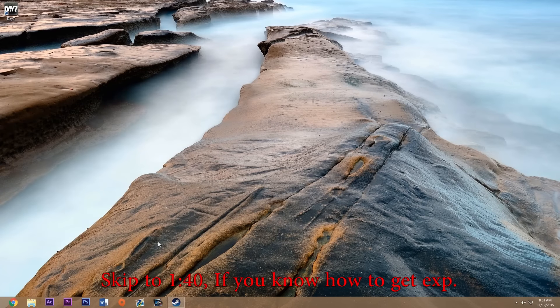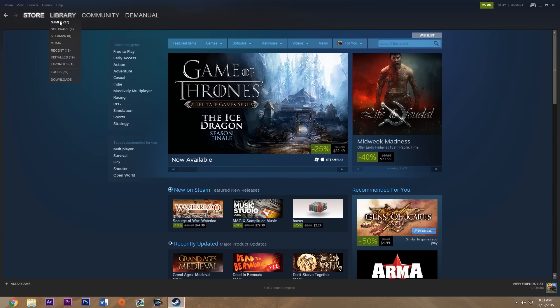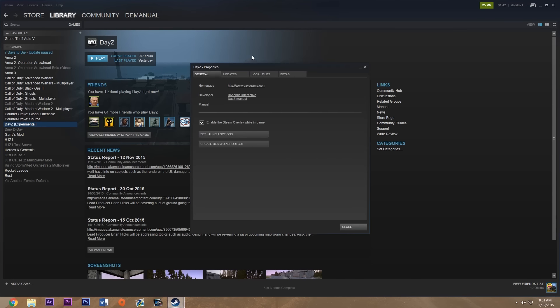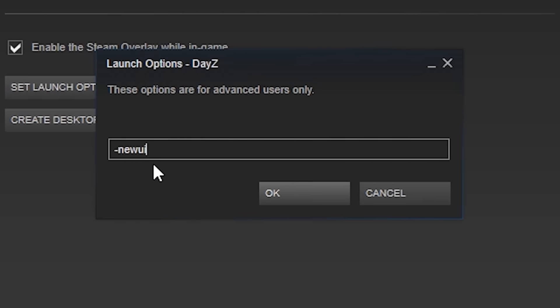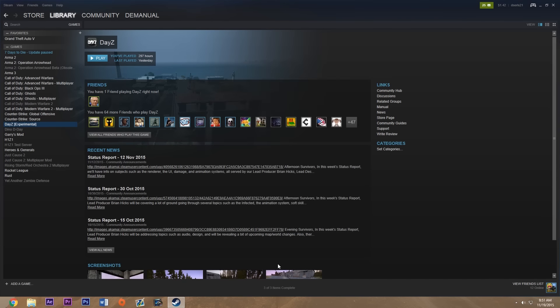In case you don't know how to get experimental, you're going to open up Steam, go to Libraries, go to Games, and find DayZ. Right-click on it, go to Properties, go over to Betas, and where it says experimental — it'll say None for you — just click on that and select Experimental. DayZ will start to update; it's about 1.8 gigabytes. After that, go to General, then Set Launch Options, and type in minus-sign new UI, just like that, and it will launch the new user interface.